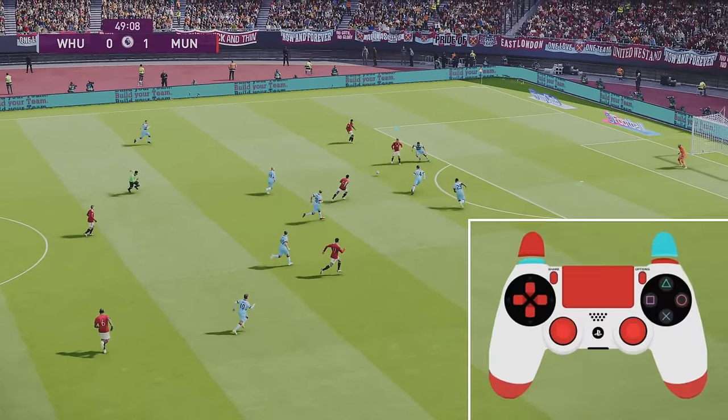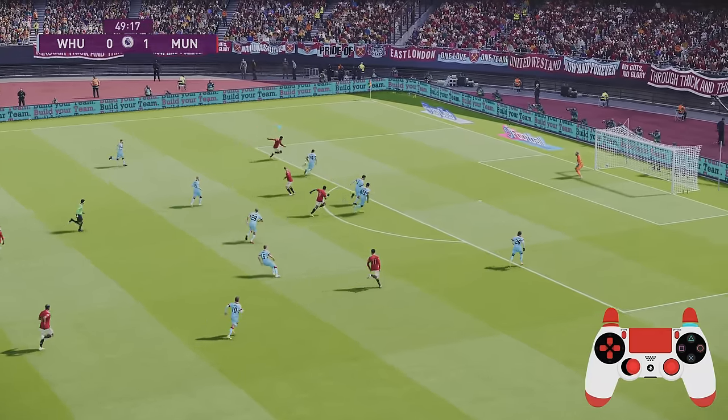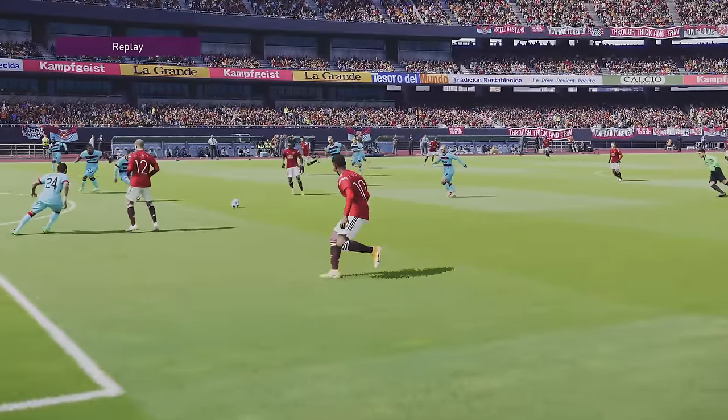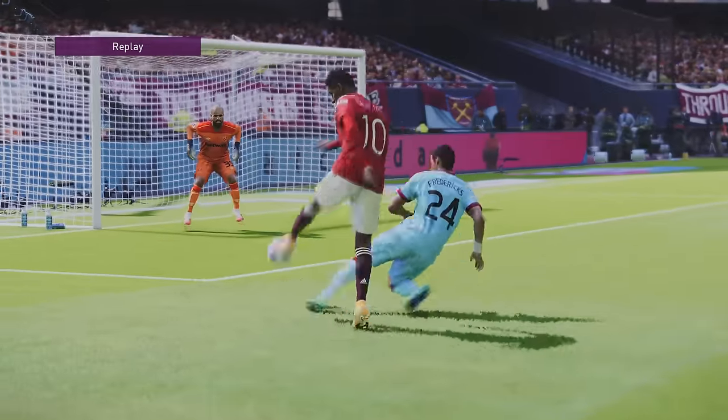If you have a player in behind, you can always let the pass go. Just make sure you apply enough power in the first place. To perform the step-over, hold the special controls button and your player select button to allow the ball to run through the legs of that player to release the player in behind — he just leaves it for Rashford to get through on goal and have a shot.